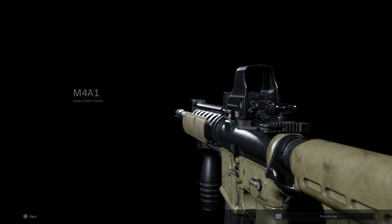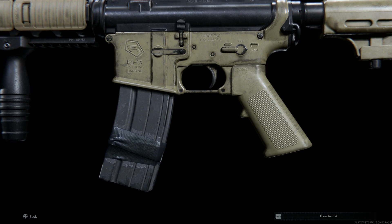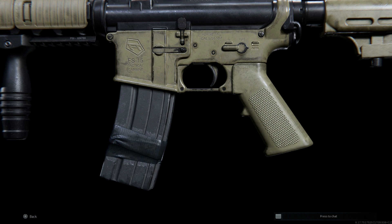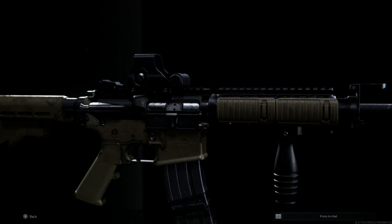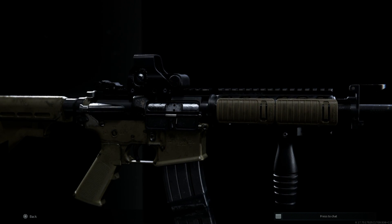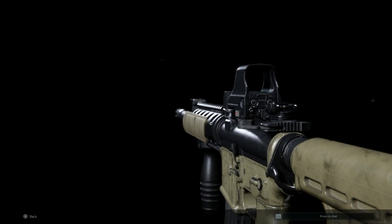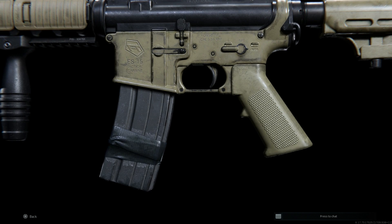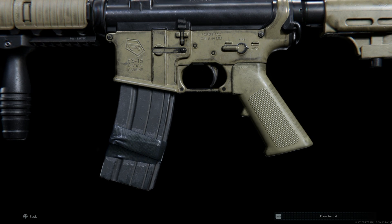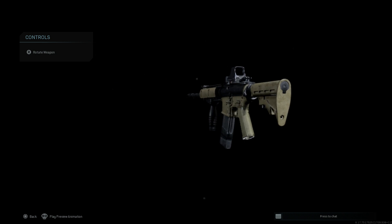Previewing the weapon, there are some nice cosmetic additions. On the lower receiver we see 'FS-15 Tactical Carbine' — a reference to the AR-15 platform, the Armalite 15 that both the M4 and M16 are based on. We also see 'Forged Tac' on the lower receiver in UDT green, '5.56mm × 45' caliber markings, and 'FS Tactical' on the rail system.